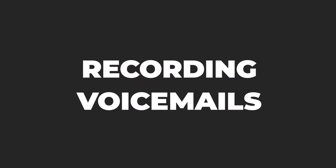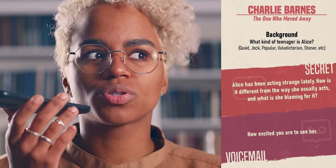Voicemails. Now it's time to record the voicemails. One by one, starting with Charlie, have your players find a private place and record a voicemail to Alice on a recording app. Remind them to try to include their secret in the message if they can.